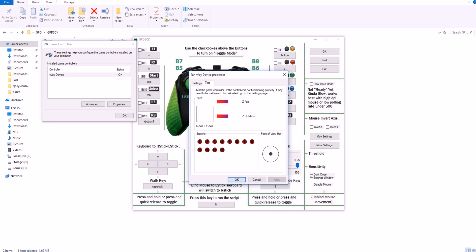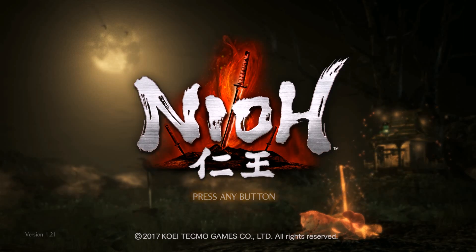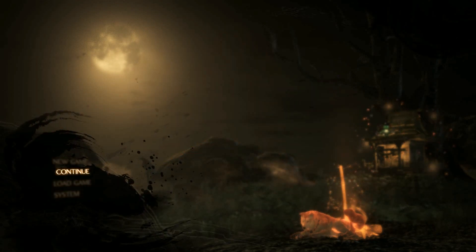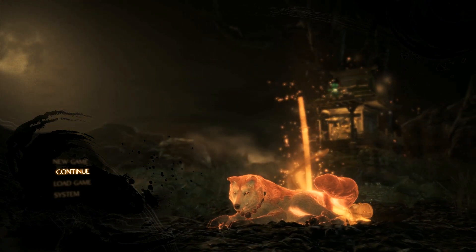Like video settings - look at this screen, please remember all these settings, just copy and do exactly the same. Click 'Test', then 'Video Device Properties'. Please do not forget to press F4 - it will run the script. As you see in the window below, press this key to run the script. Without pressing F4, or whichever key you choose to bind, it will not work.